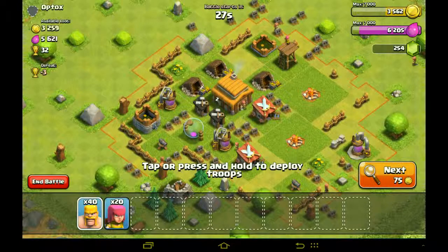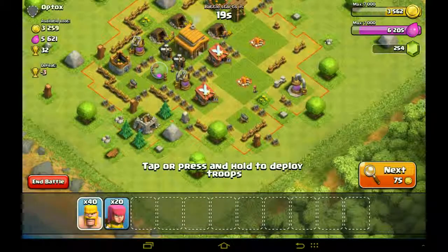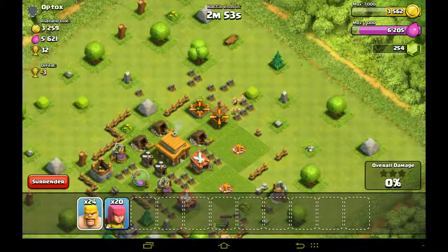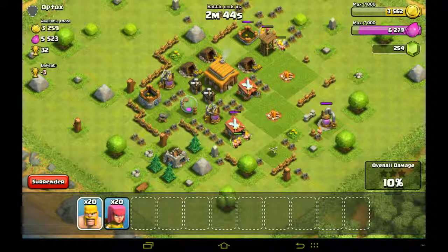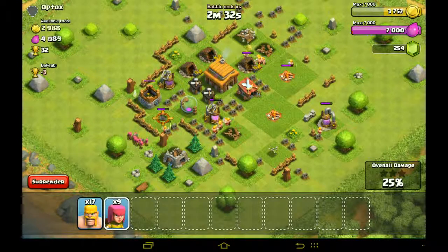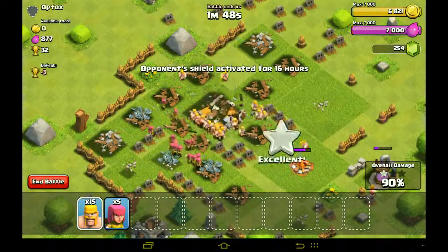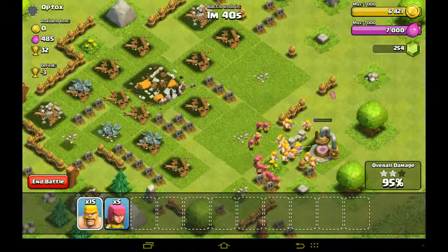Let's go and find a match. There is a cannon there, there is one cannon here and an archer tower. You reckon we can take him? Let's try. They destroyed that straight away — that was quick. Yes! One more second — come on. We have done it.